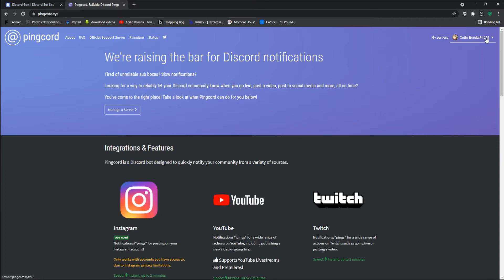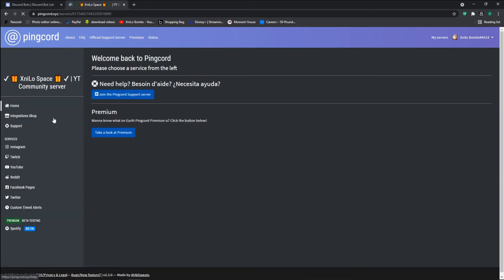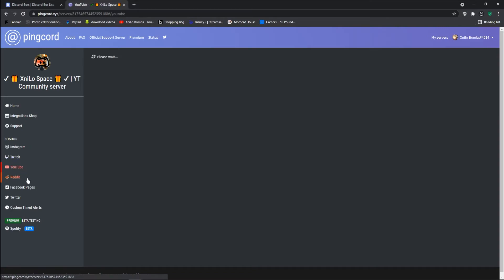And lastly you have Pingcord, which is a general one for content creators that are trying to let people know they've uploaded on their social media, such as Instagram, Twitch, YouTube, Reddit, Facebook, Twitter, and you can make custom ones. They are also adding Spotify soon for any music creators out there.